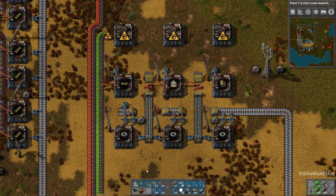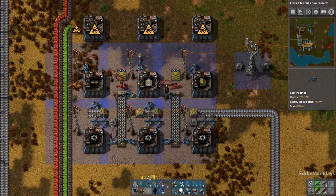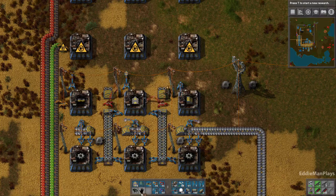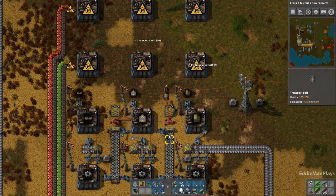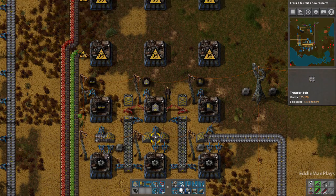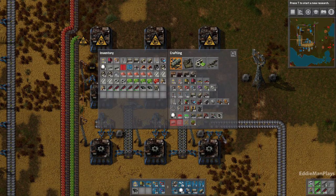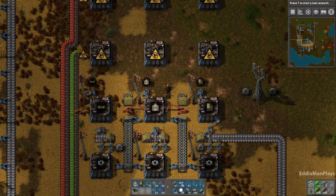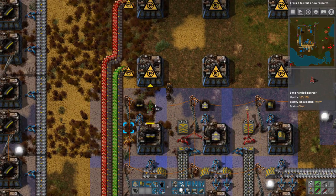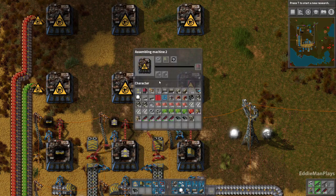This all needs iron — this needs iron and iron gear wheels. Now this needs iron as well. For probably about thirty-six hours I was flipping out. I explained it all to you guys on my second round of recording and now here we are, third round, recording it again. This row needs long-handed inserters up to the next level here, so we'll go ahead and place those.